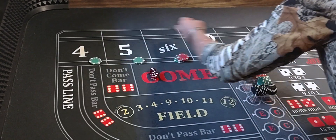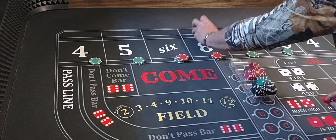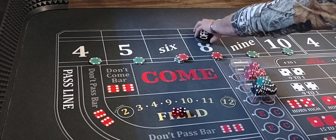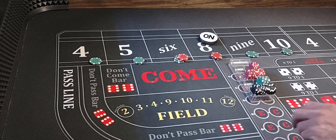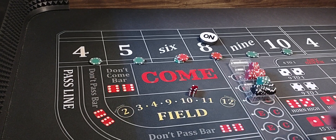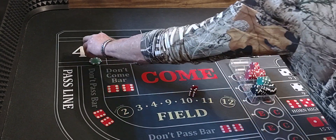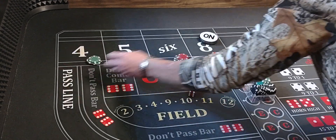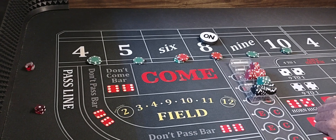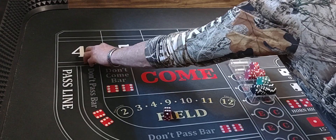Now we'll press the 4 and put $50 on the 10. Coming out again. 4 and 8, right back on the 8. 4-2-6, that'll pay $75 for $5. Now we'll press the 4 and the 10 — they look like $175 each. Here we go, 6-1-7. We didn't get there again.